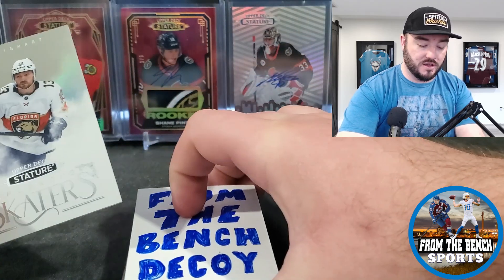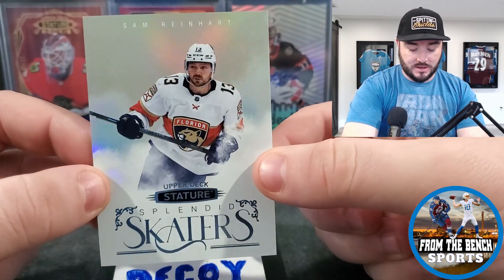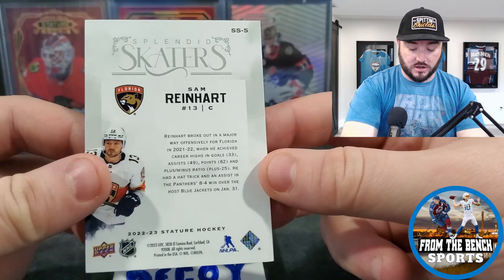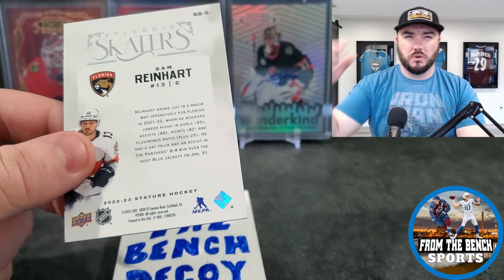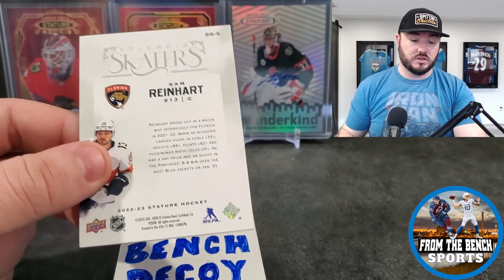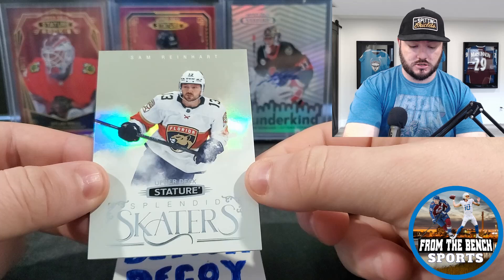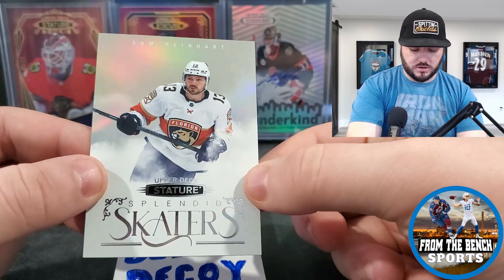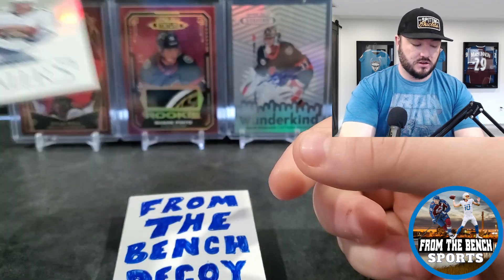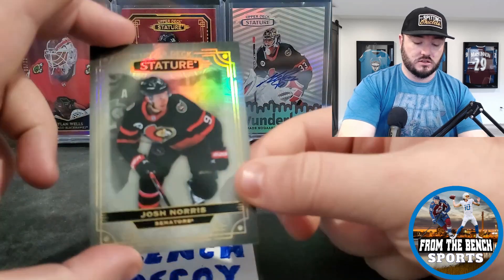First card — there we go: Splendid Skaters! A guy who's been lighting it up for my fantasy hockey team — Sam Reinhardt. Very nice design; they did an awesome job this year. The refractor look is a little different in this specific area but yeah, Splendid Skaters Sam Reinhardt is our first card.